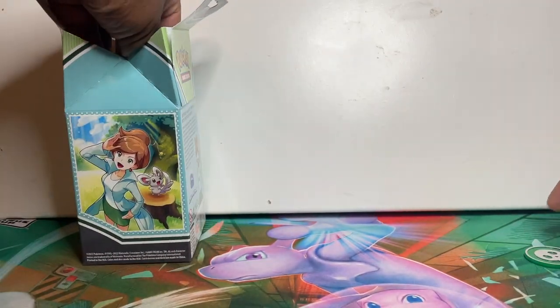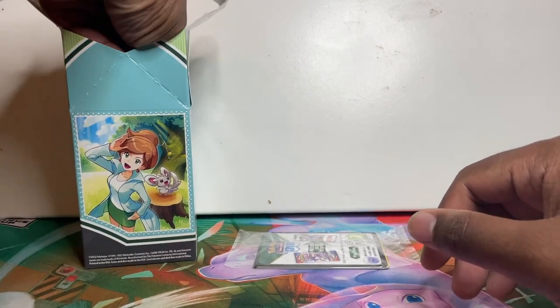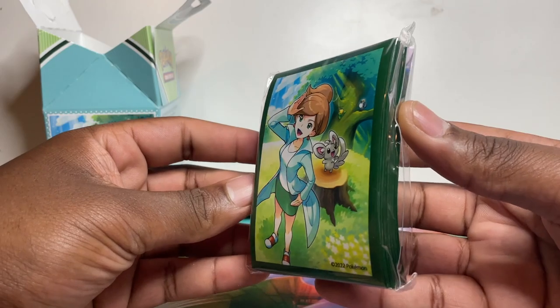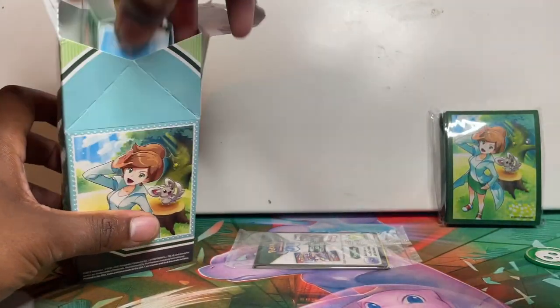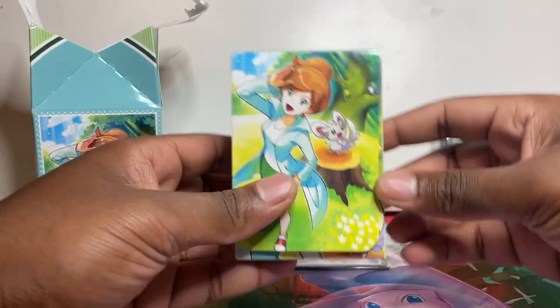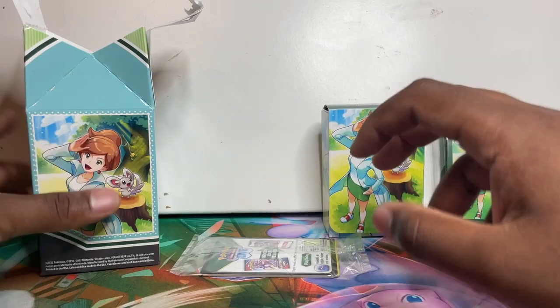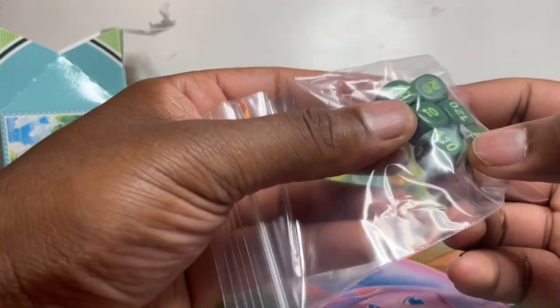So we've got one of the damage dice things — that's the poison one. We'll keep the promo for last. We've got the sleeves, pretty nice sleeves. I got myself this as a bundle online. The packs will be in there, but that is the deck box. Let's just get everything out of here. They put it in a baggie, not a sealed thing — like a baggie.